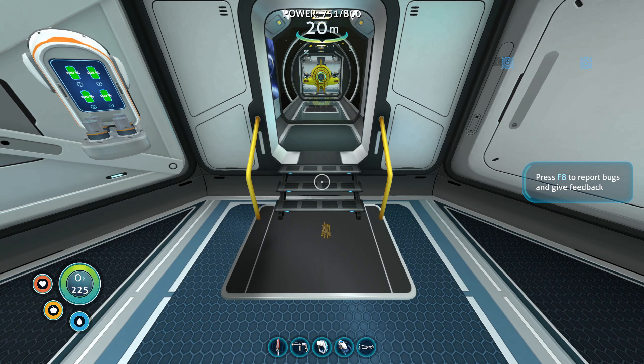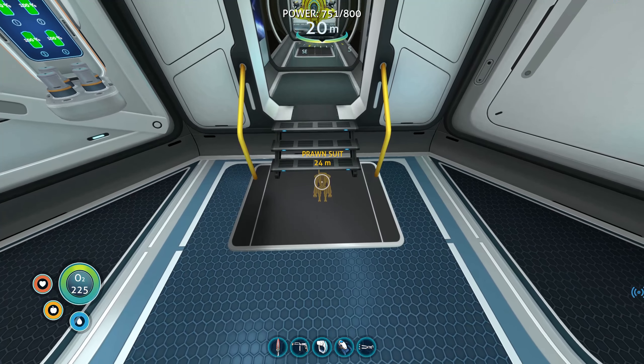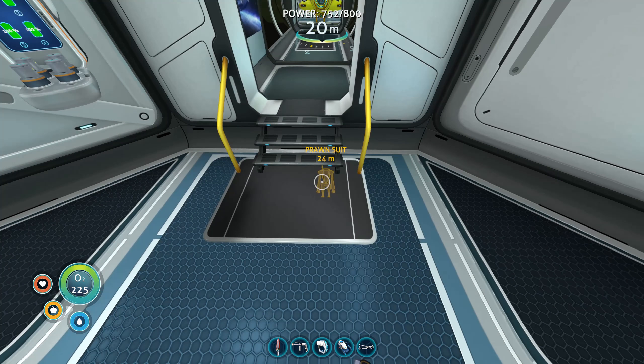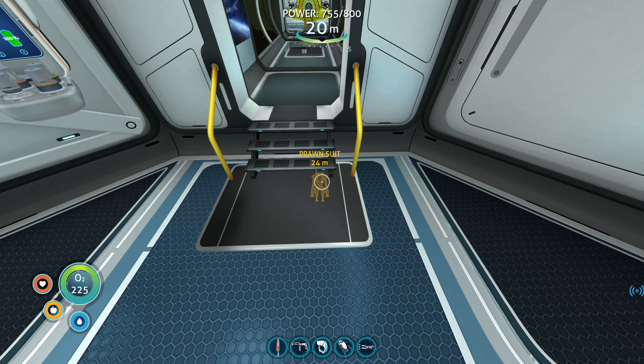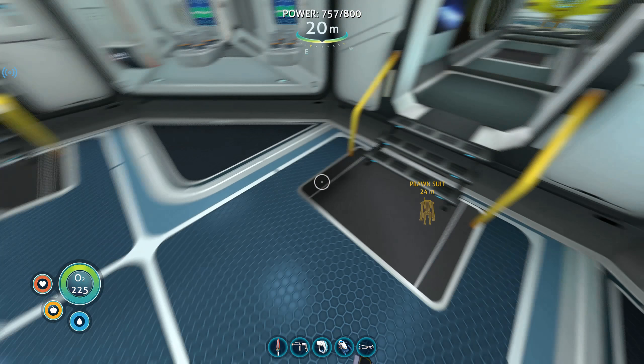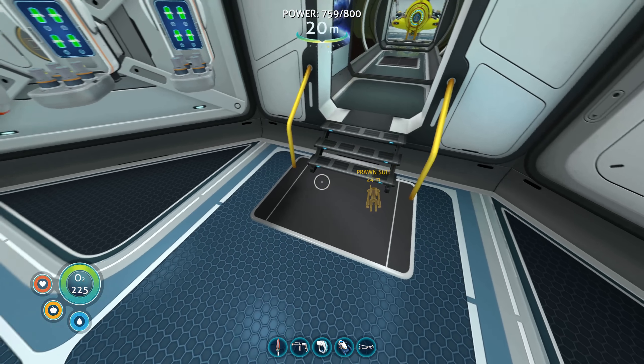Hello and welcome back to Subnautica. In the previous episode I've been building a prawn suit, but before I start to put it through its paces I want to be able to upgrade it. One of the things I definitely want is the drilling arm, but I don't have the blueprints for that yet. I also want the improved thrusters for it, so that's just going to stay there sitting on the seabed for the moment.